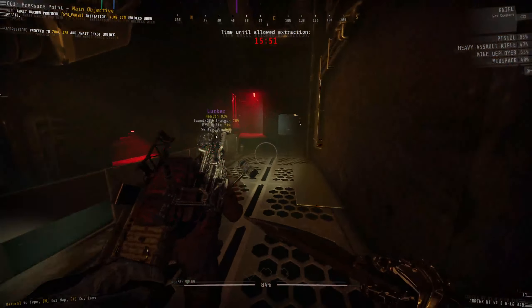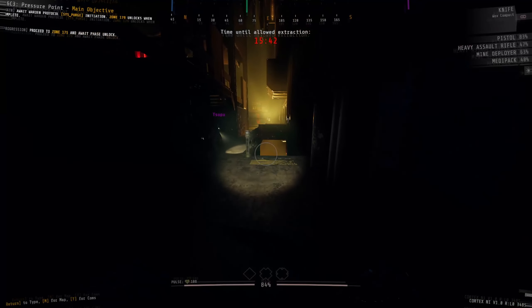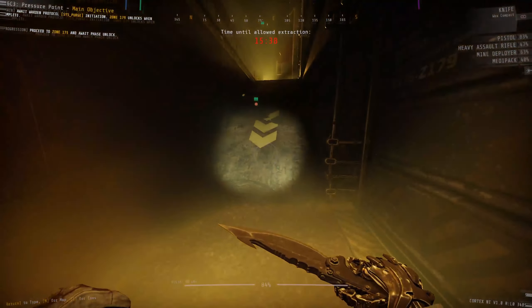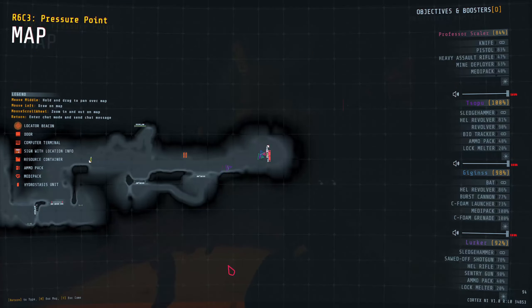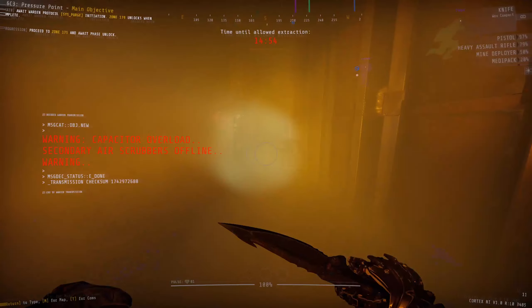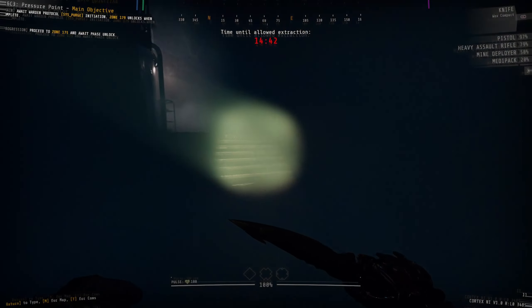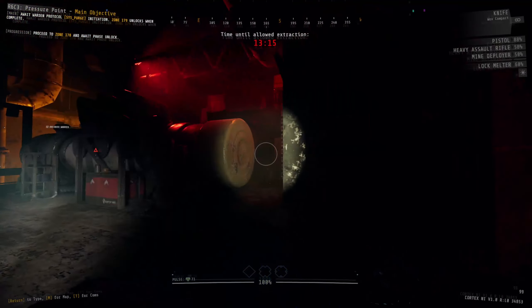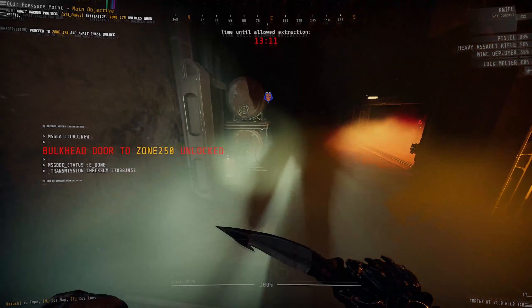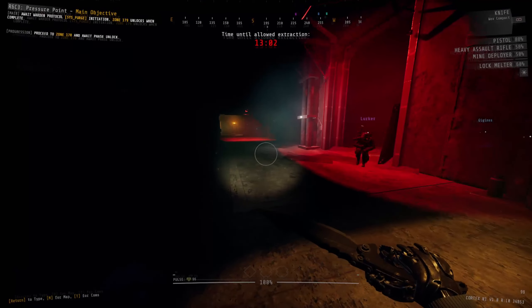Zone 173 is fairly large with a few things to note. The bulkhead door control and the secondary objective door are located here. The bulkhead door control is to the far northwestern side, and the bulkhead door itself is toward the middle northeastern side. Since we don't have a bulkhead key, go to the far eastern side to the security door to zone 174 — just a full team scan — where you'll find resources and your third bulkhead key. Use the terminal in the southern end of the first room to ping locations if needed.